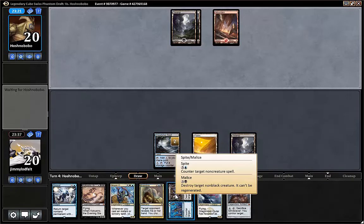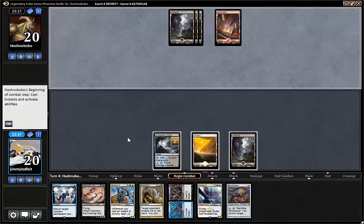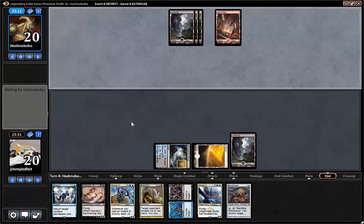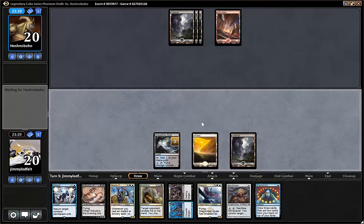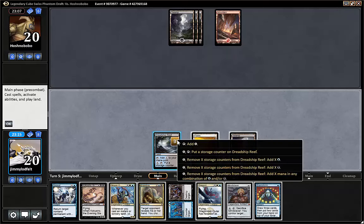Is it counter target spell? Non-creature spell. Non-black creature — it's a destroy target. Don't forget to ramp. So now I guess we play Ogitai. I still think we play Ogitai. If we Brainstorm... yeah, we have to remove — how does this work with the land? How many counters do you have to remove? You can remove X, but you have to pay one to do it. So afterwards we would not be able to pay for Ogitai.